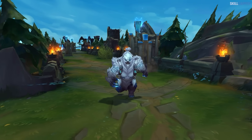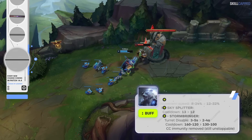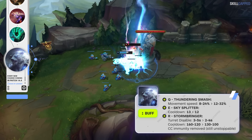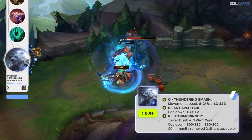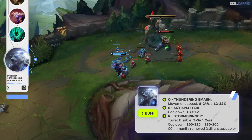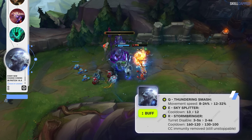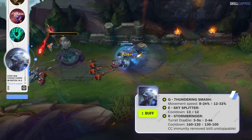Volibear may end up the biggest winner of 14.4 as these buffs are looking massive. Q movement speed is up from 8 scaling to 24%, to 12 scaling to 32%. E cooldown is dropping from 13 to 12 seconds. R cooldown is being reduced by a whole 30 seconds at rank 1, and R turret disabled duration is being changed from 3 scaling to 5 seconds, to 2 scaling to 4 seconds.